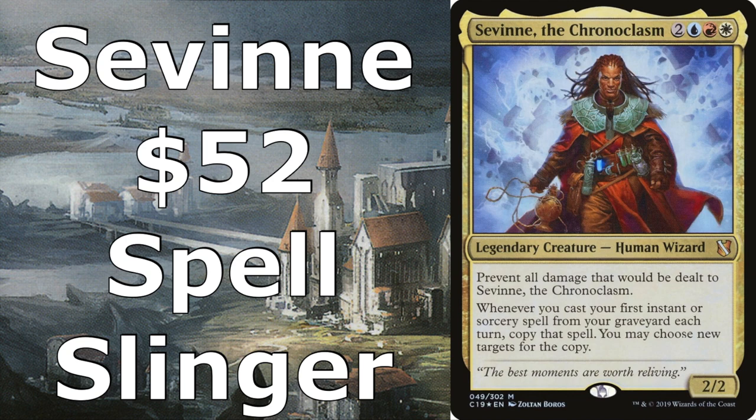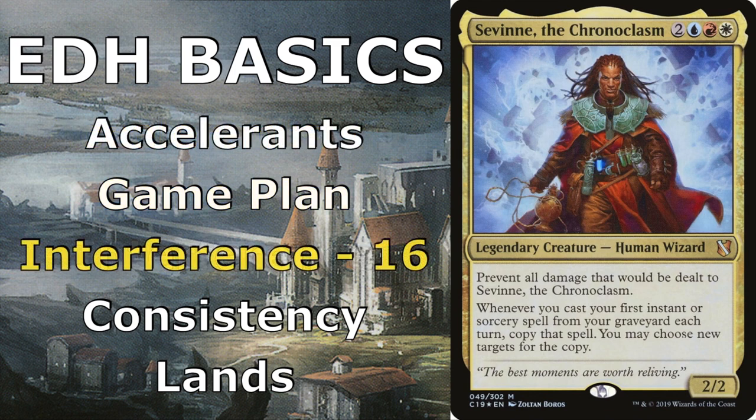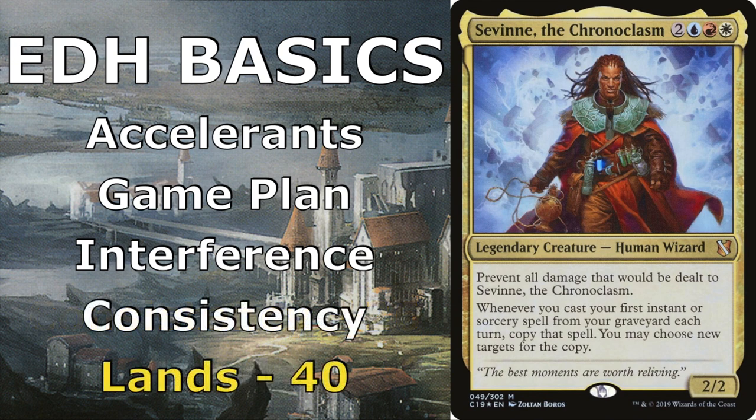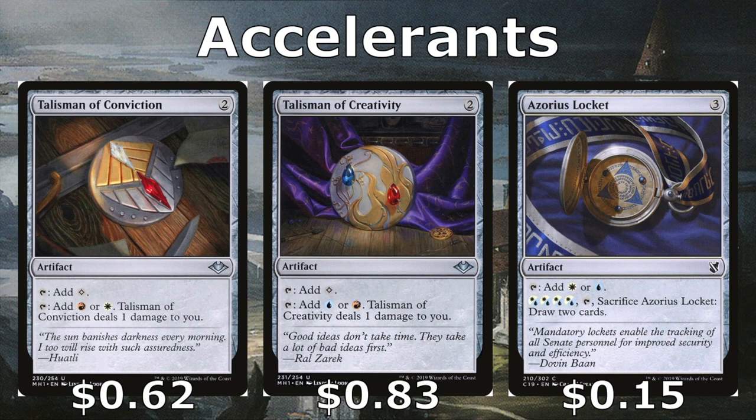As with all EDH decks, we're going to start by talking about ways to accelerate our game plan — how to ramp up so we can get to bigger spells. We'll also talk about how we're going to interfere with our opponents' plans, what cards provide consistency, and the lands that will help us cast those spells or press our game plan.